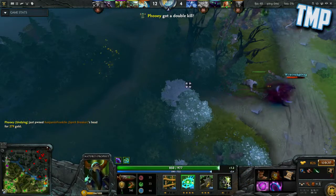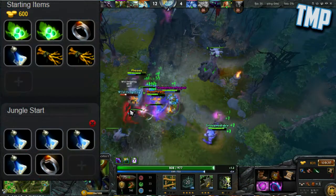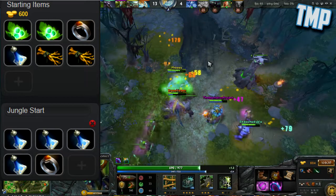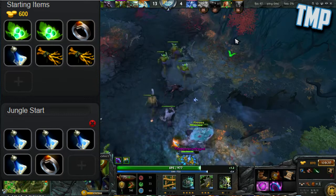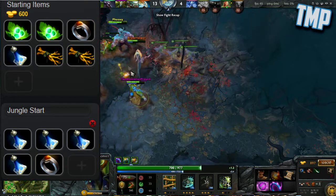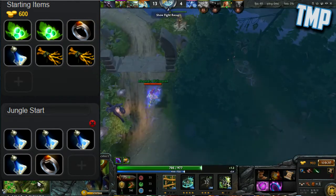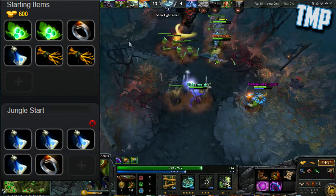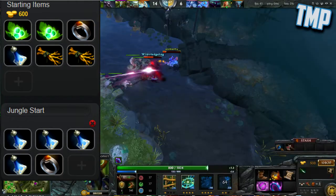For the item build — if you start in lane, I recommend picking up 2 tangos, a ring of protection, a clarity, and 2 ironwood branches. This gives you enough sustain in lane, and the tango lets you use spawned treants to intercept the enemy creep wave. If you start in the jungle, the build is a little different: I recommend starting with 4 clarities and a ring of protection, so that you can constantly use Nature's Call to effectively jungle without taking any damage whatsoever.